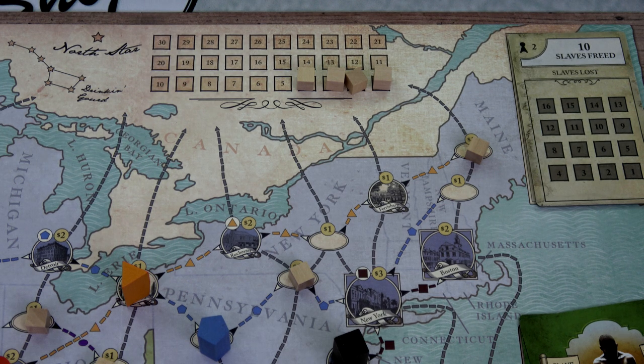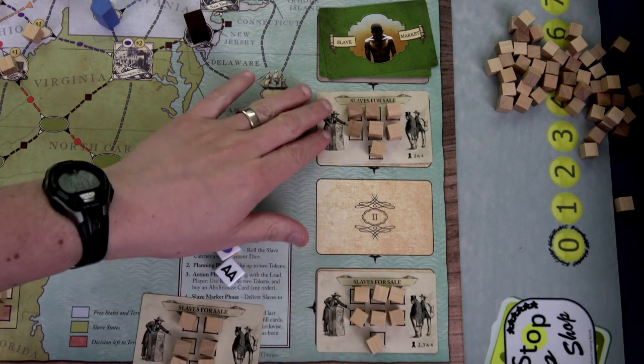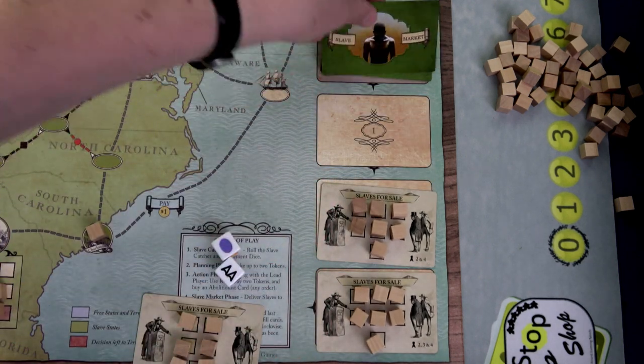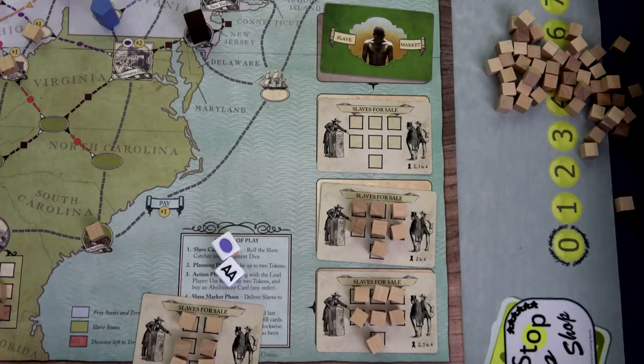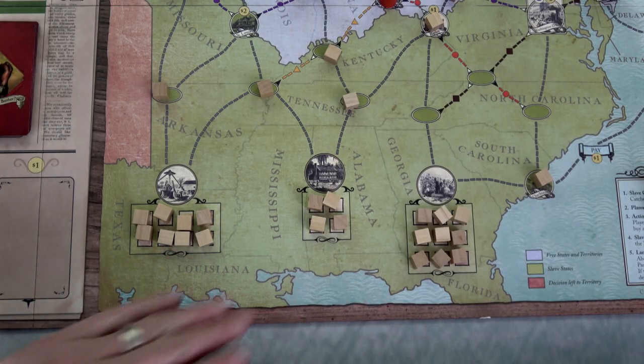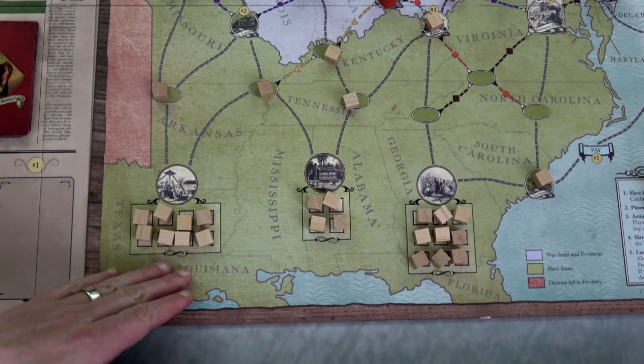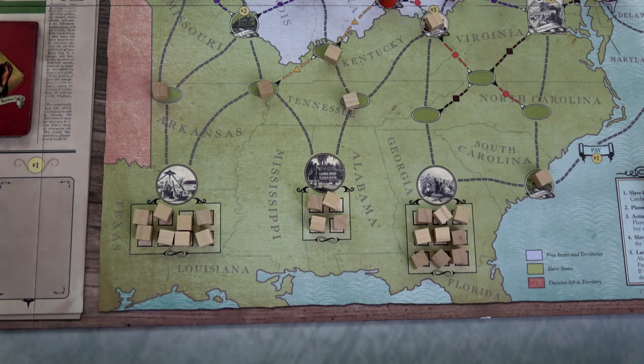We have exactly six open spaces, so we fill the plantation up. Another seven on the slave card — no choices on where to place, this completely fills all three plantations. For the next round I need at minimum seven open spaces if I don't want to lose any slaves.